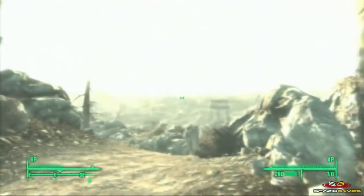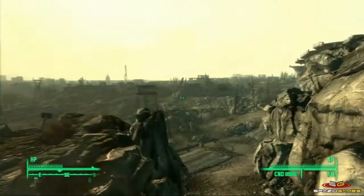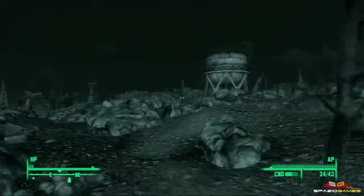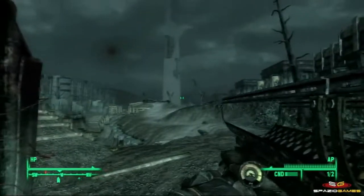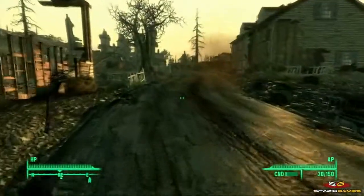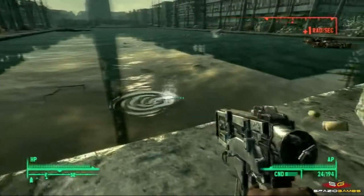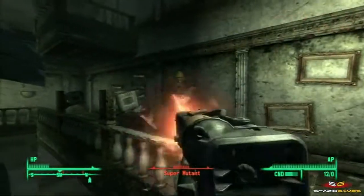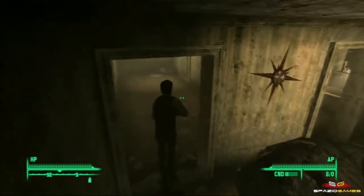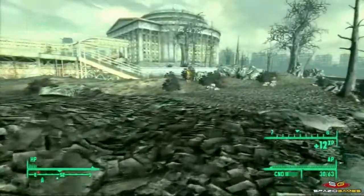Vedremo quindi per la prima volta il mondo esterno, rimanendo basiti per la vastità del territorio che ci si estende davanti. Qui Fallout 3 inizia a stupire per la grande qualità del comparto grafico. La linea di orizzonte vastissima permette di intravedere in lontananza edifici e monumenti famosi, per la maggior parte raggiungibili a piedi, deturpati dalla catastrofe che ha afflitto gli USA rendendoli un disastro post-nucleare. Tutti gli elementi che incontreremo hanno dettagli capaci di stupire, dalla città aperta agli interni delle case, dall'acqua assolutamente realistica ai vari tipi di nemici. A parte qualche incertezza delle textures se guardate da vicinissimo, o una visuale in terza persona poco ispirata e pressoché inutilizzabile, il titolo Bethesda lascia assolutamente a bocca aperta per qualità e vastità.